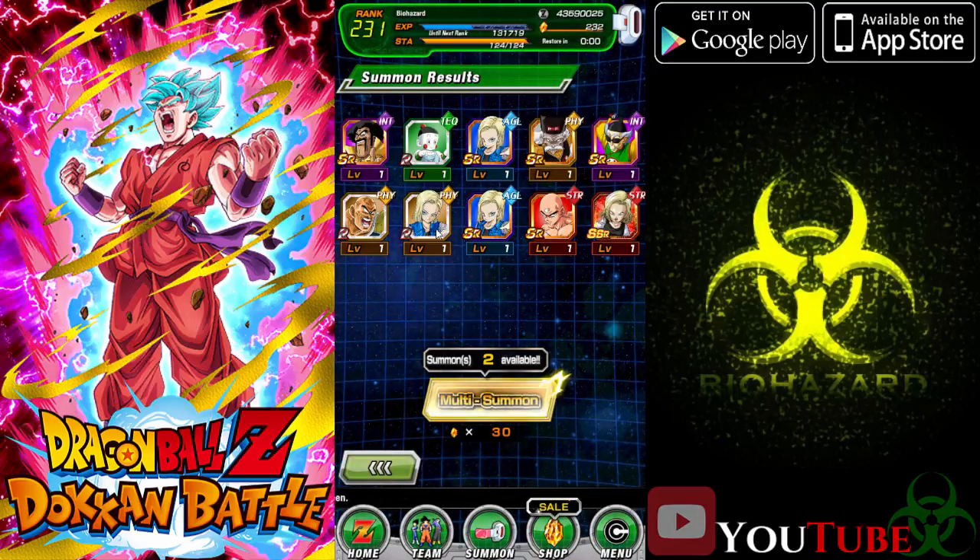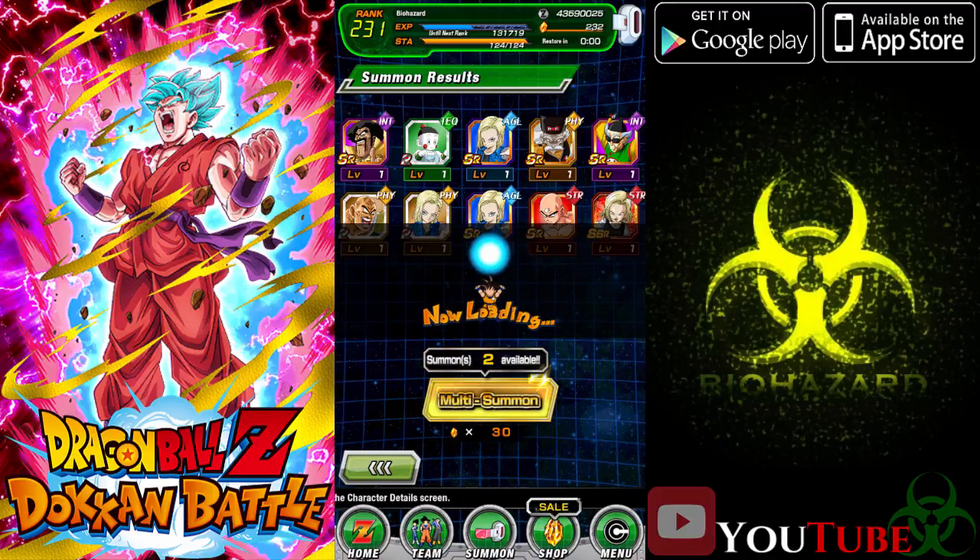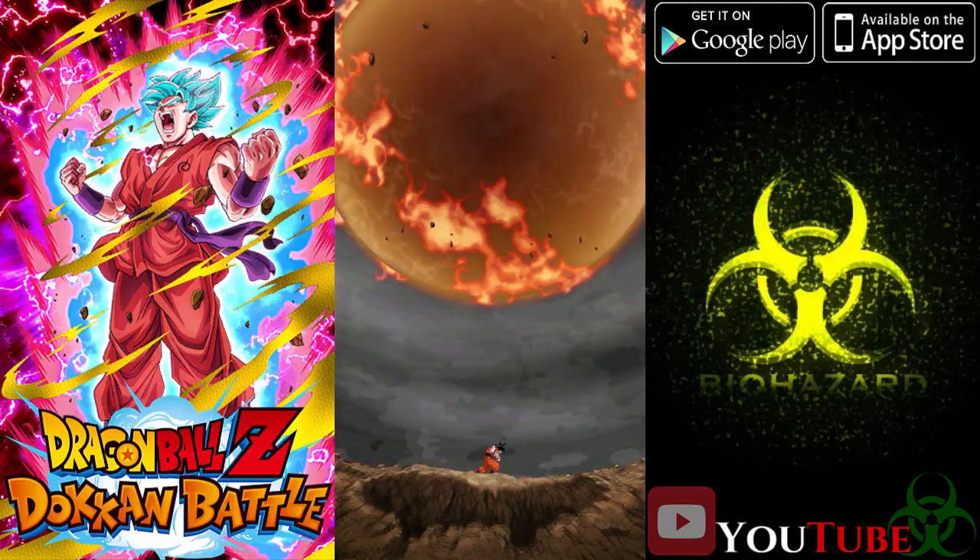I mean, we got a ton of Androids. I guess it is sort of the Android banner — there are other characters of course. But we did pull an SSR, which is really nice, and it is one of the banner characters, so that's a plus. Although I think these SRs are banner as well. But as long as we get SSRs, we're fine. That's all I'm hoping for.